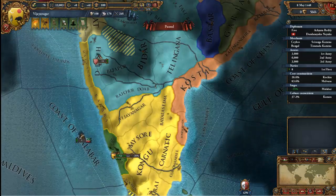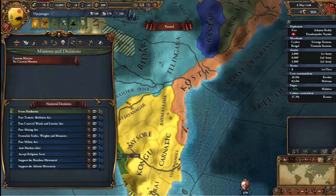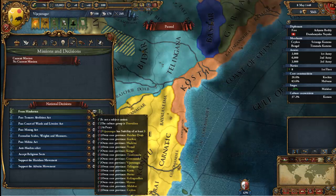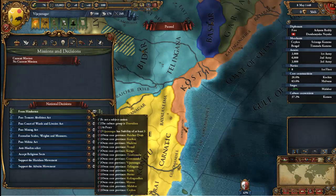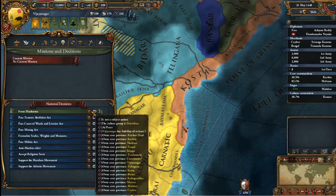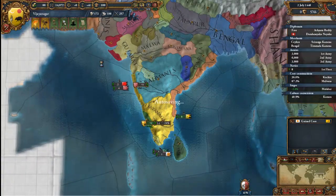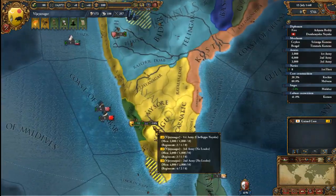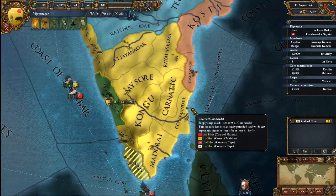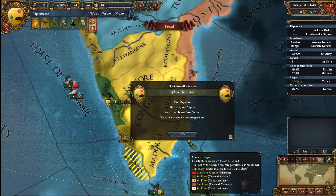In order to become India — it's called Hindustan, but it's India — we need to have an administration technology of 10, own quite a good amount of cores, have a stability of at least three, and be at peace. I did it once before but it was a while ago. I've been playing Russia and Germany recently, and you need to be at administration level 10 to form those nations because they are not currently formed at the beginning of the game. There is so much to do in this game — so many countries to play, so many different ways to play. It's just such a good game, and if this looks interesting to you at all I'd highly advise you get it.